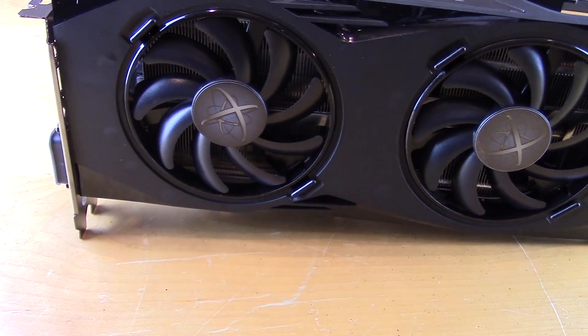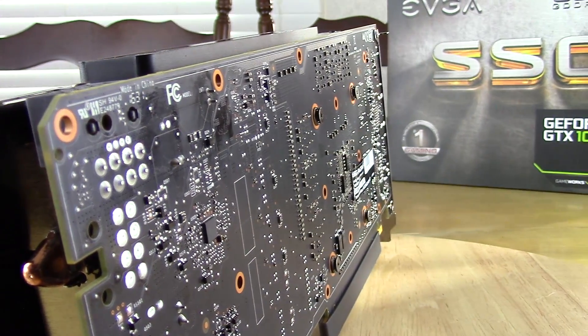What's up guys, it's Blind Run with Son of a Tech, and a PC performance patch has come out for Dishonored 2. We're going to go ahead and take a look at it again with the same cards we looked at it with before, which is going to be the RX 480 8GB and the GTX 1060 6GB.